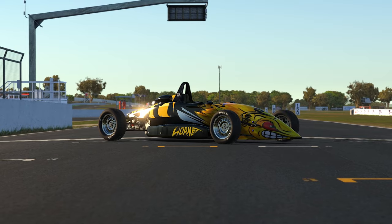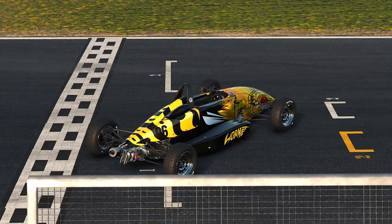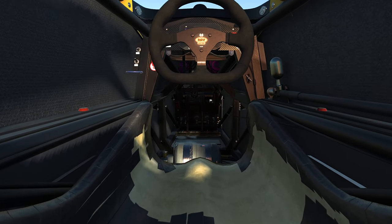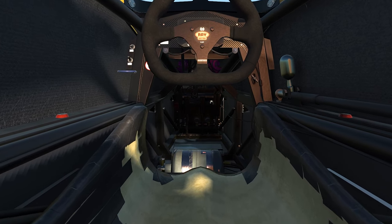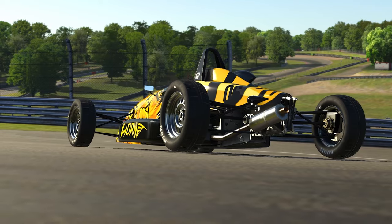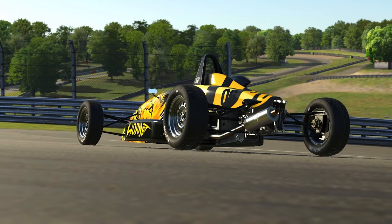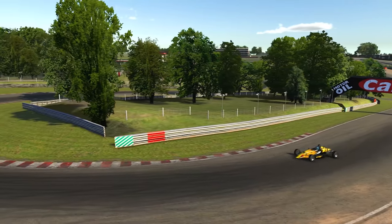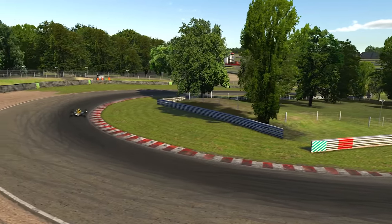The Ray Formula 1600 has been scanned and introduced at the beginning of the 2023 Season 2 build, making it the latest in a recent push by iRacing on flushing out their open wheel line-up on the sim. Weighing in at just 500 kilograms and powered by a 1.6-litre Ford Ken engine producing 116 horsepower, the car has more than enough power to keep the driver entertained, especially with how it drives through the corners.